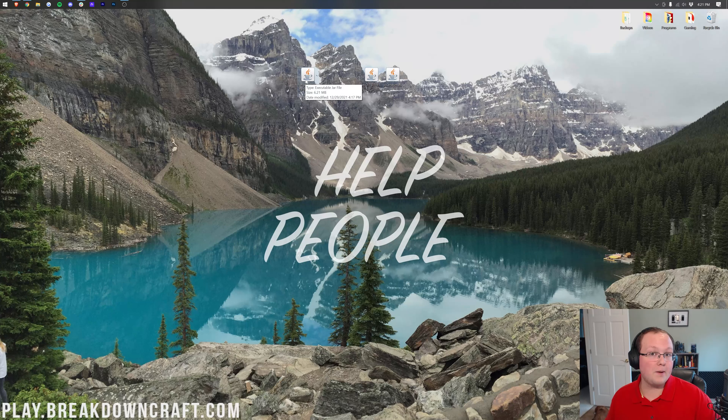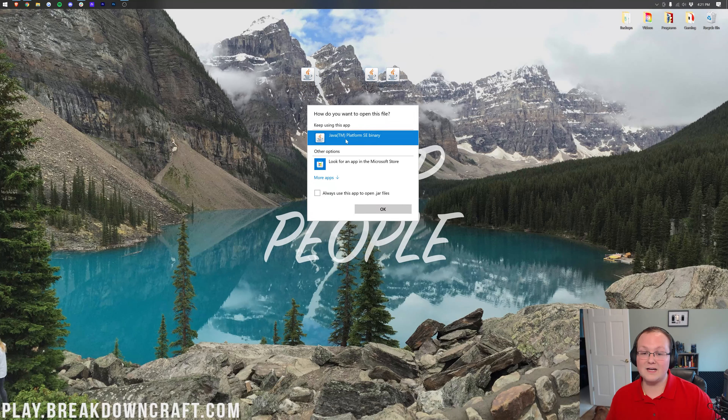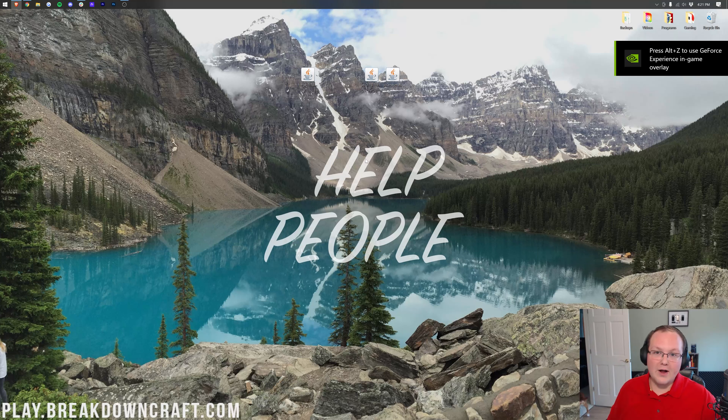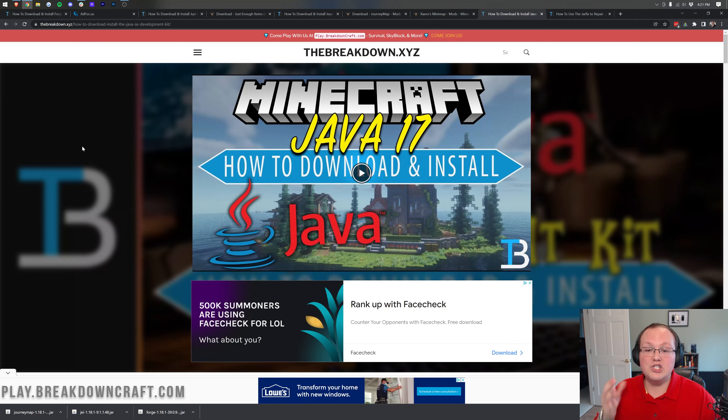Let's try to open up Forge. Right-click on Forge, click Open With, click Java, and click OK. If you don't have Java here, keep watching — we're going to fix it. If you do, click OK and the Forge mod system installer should open. If it doesn't open even though you had Java, that's because you need Java 17. Every issue so far — broken icons, Java not showing in Open With, logos being different — all of that is fixed by downloading and installing Java 17 from the link in the description.